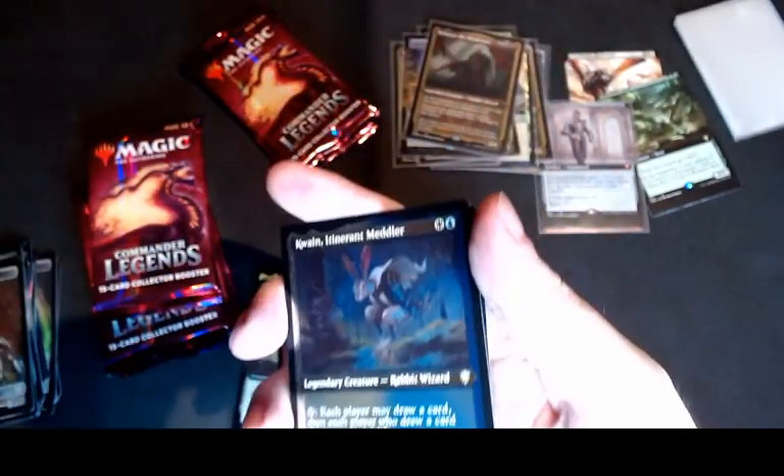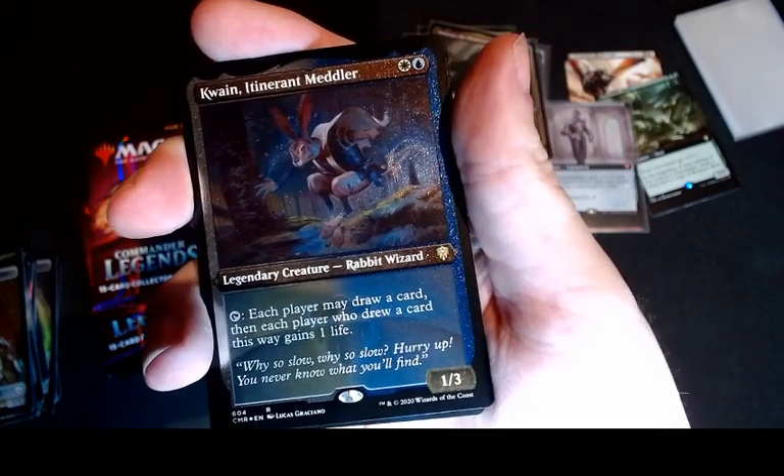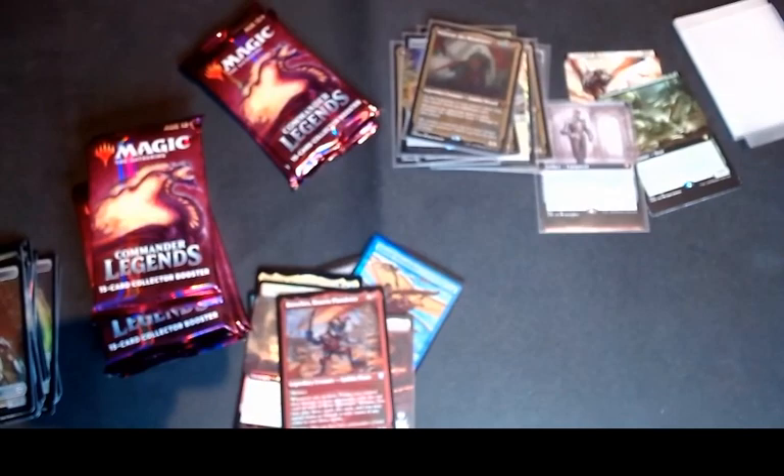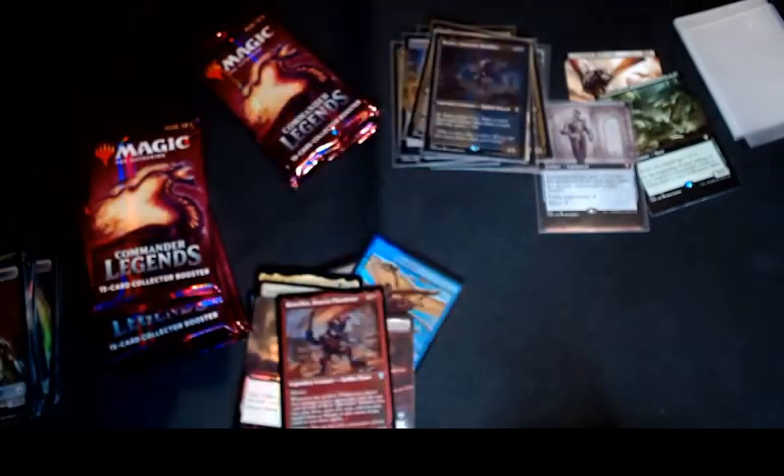And to end off with, a bit of a fan favourite — it's the new Rabbit Wizard Legend, Quain. Can't wait to give this a try with a nice group hug theme. Token is Soldier plus Copy.